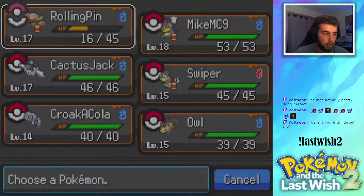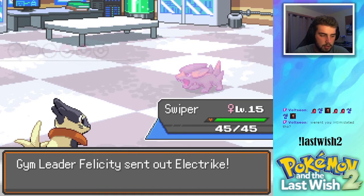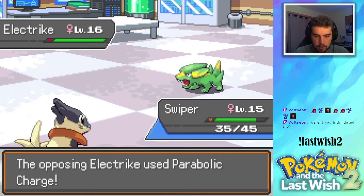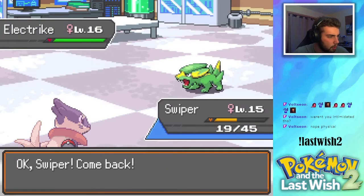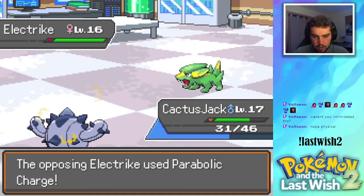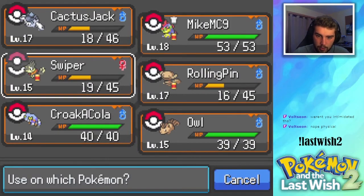Croc-Cola is level 14. Electric is going to be the next one in. Let's go into Swiper. Wait — weren't you intimidated though? But Sand Tomb is special, right? I think Sand Tomb is special. We'll try Fury Swipes and we miss. These don't do that much. Oh my god, that does a lot of damage! Cactus Jack time. Okay, I swear it was special — it's physical? Really? We eat this, right? Jesus, why is it doing so much damage? We need Rolling Pin here.